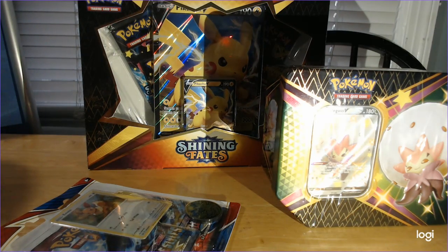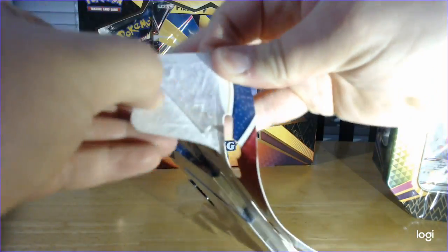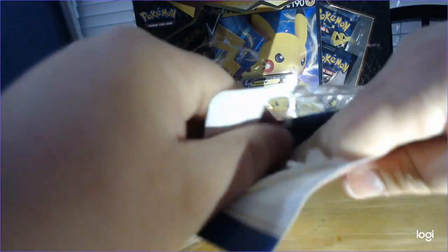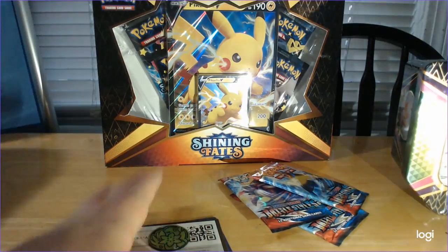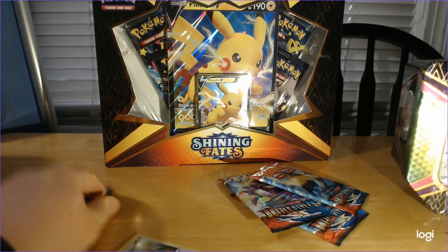So let's get the small fry out of the way and pop this open. Blister packs are always fun, but there's only three packs in there. There's the code card. There's the shame. Eevee. Shaman.